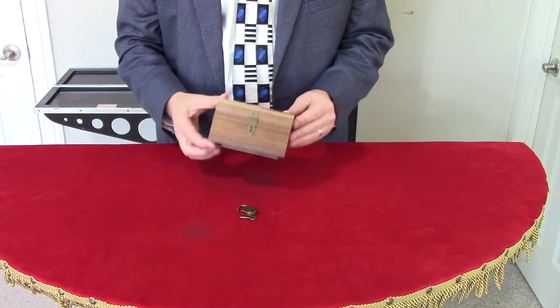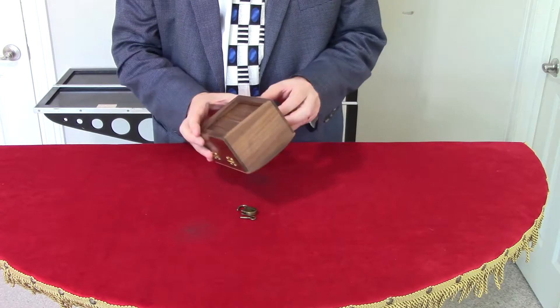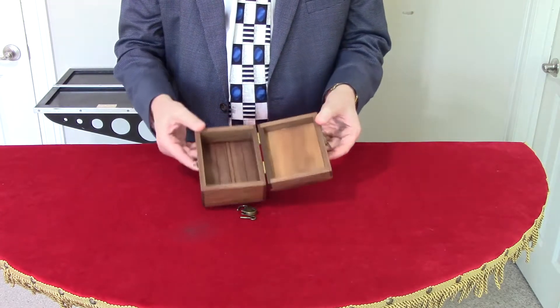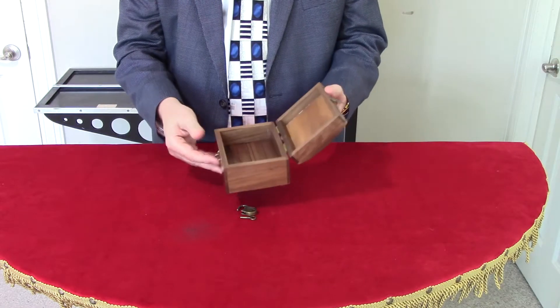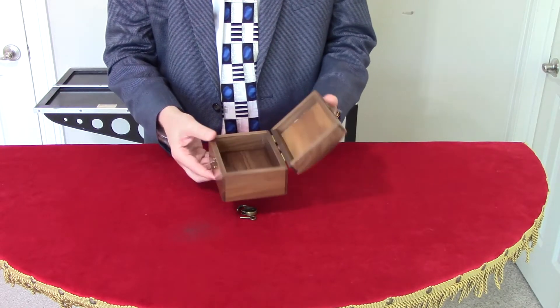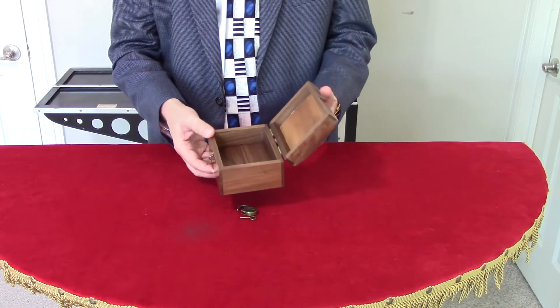This is the Owens Dr. Q prediction chest. It's used for headline predictions and objects to impossible locations — billets, cards, anything small. It's got quite a big load.